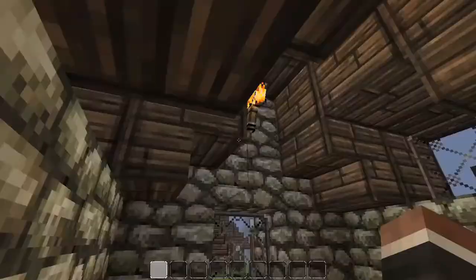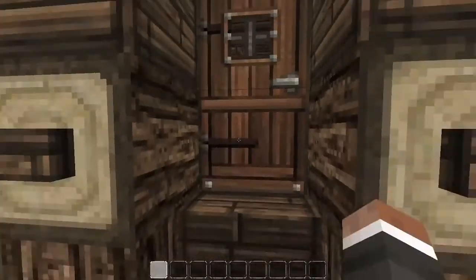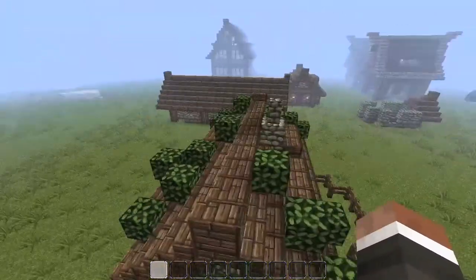The roof is curved, you've got your light, table and chairs, your bed, your chest, and your windows. You've got two windows at the back, one at the front, and then the door. It's all level — you go out and it just looks nice.